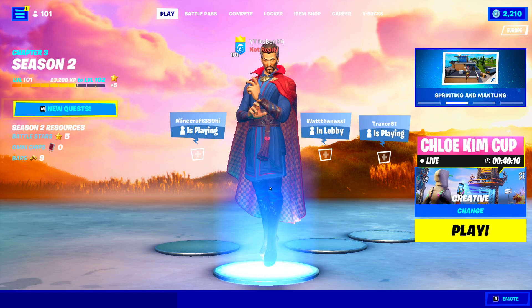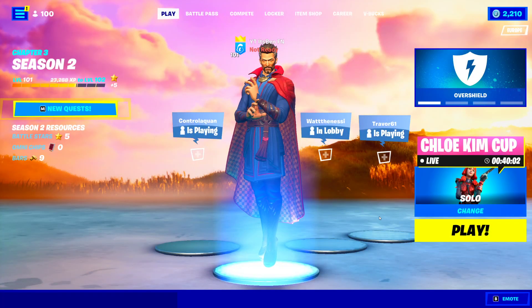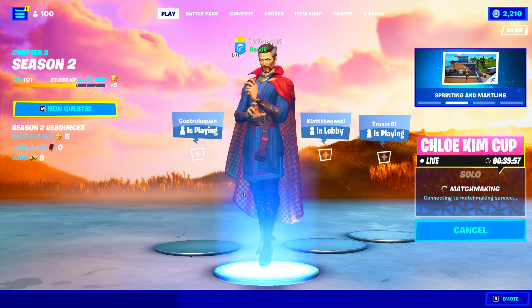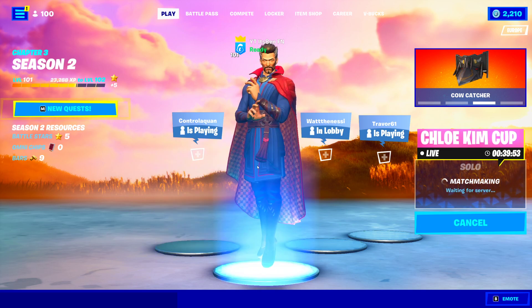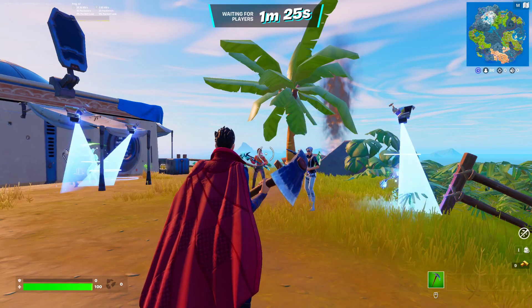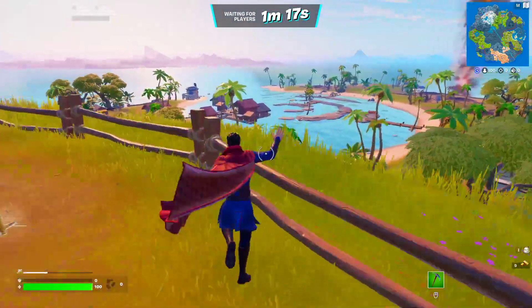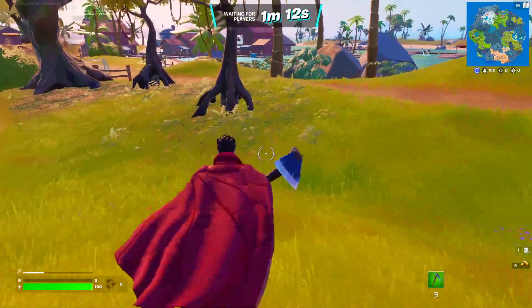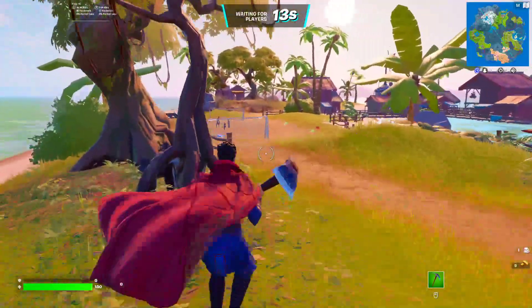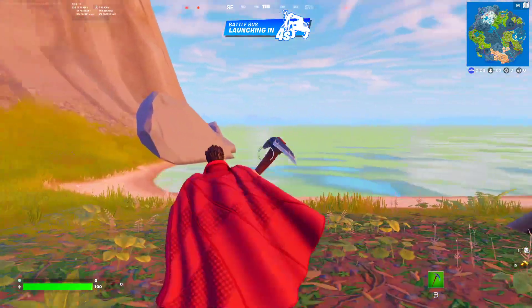Next, change the game mode to Solo. Once you've changed it to Solo, press Play — this is how we are going to get every single skin. We're loading into a Solo game, and I'm going to show you step by step exactly what you need to do. Once loaded in, wait for the battle bus to launch, which you'll see indicated at the top of your screen.